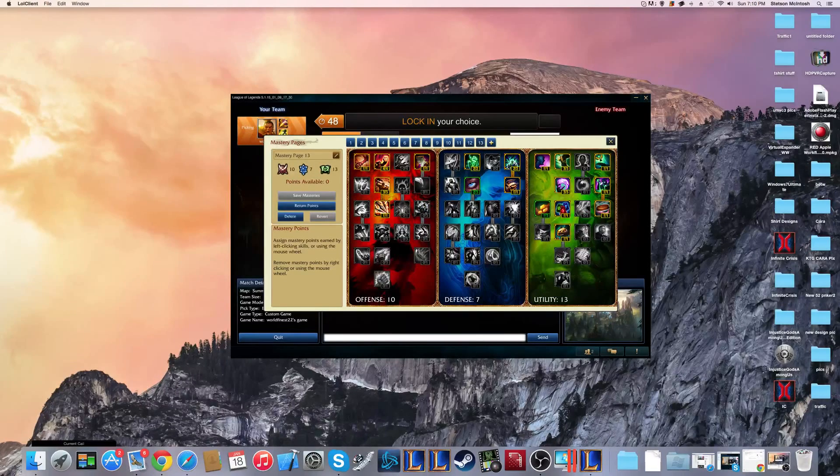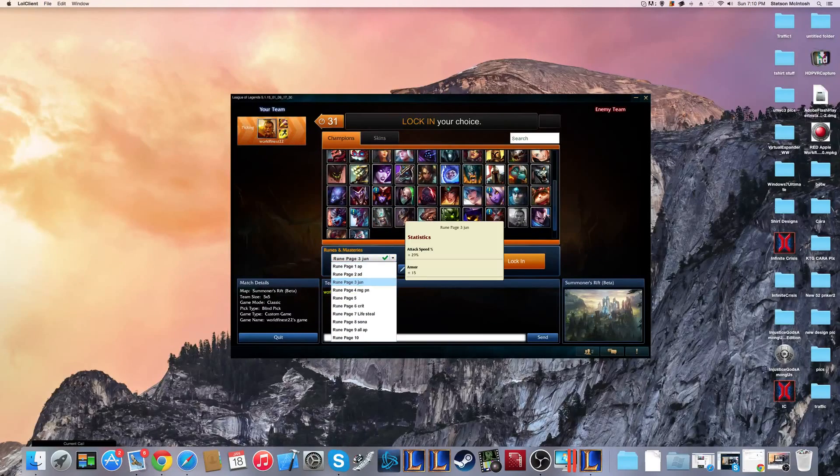I'm basically using the same setup as I use with Master Yi. I'm going for damage and attack speed so I can manipulate his kick, primarily because of the attack speed. Armor and attack speed for quints and marks, and seals and glyphs for armor.